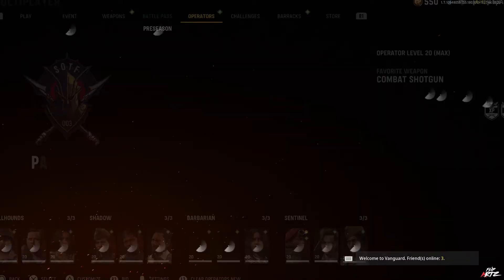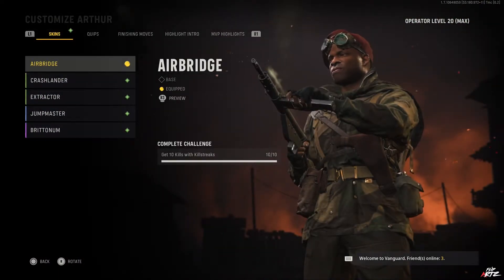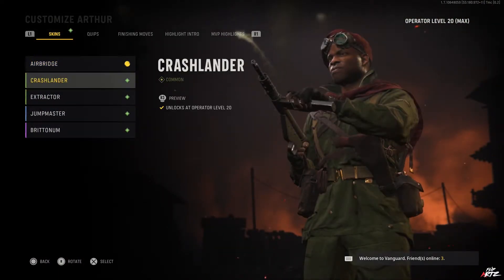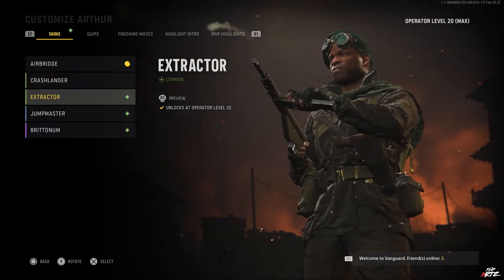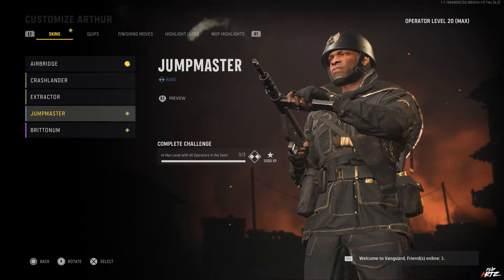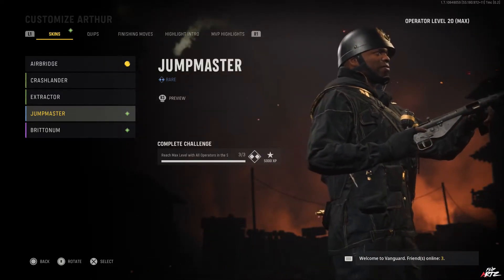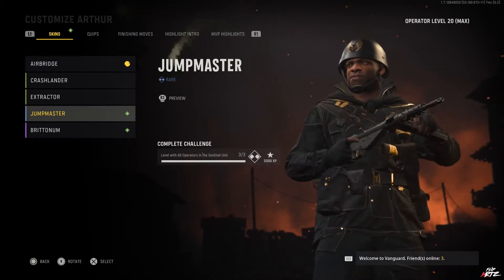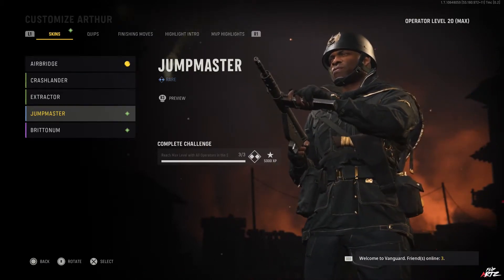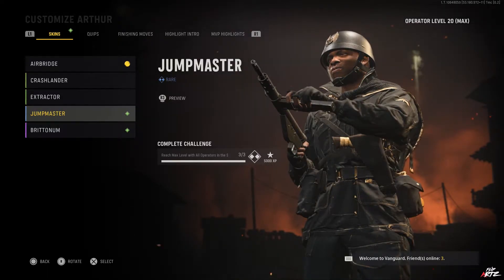Heading to the customization section, for Arthur through his level progression we unlocked both the 'Crash Lander' and 'Extractor' skins. Then for reaching the max level of all operators in this unit, we unlocked the 'Jump Master' skin, which has a black outfit with gold accents — similar to the skins from the Hellhounds and Barbarians unit masteries we covered previously.